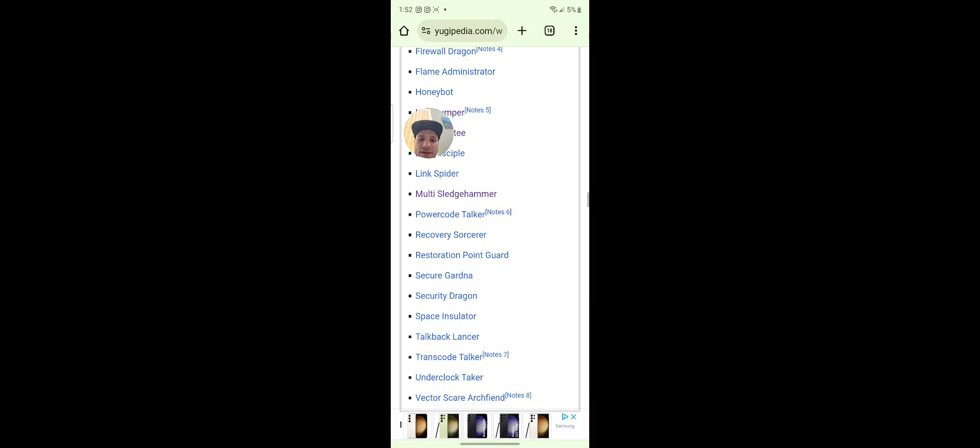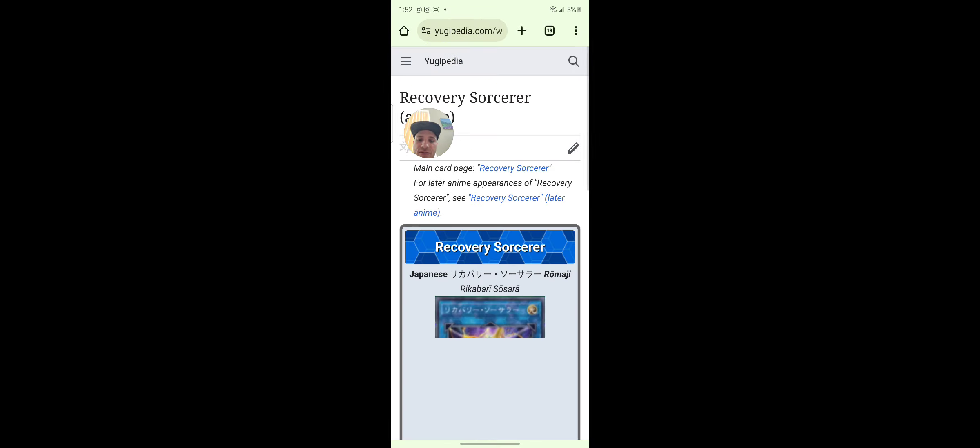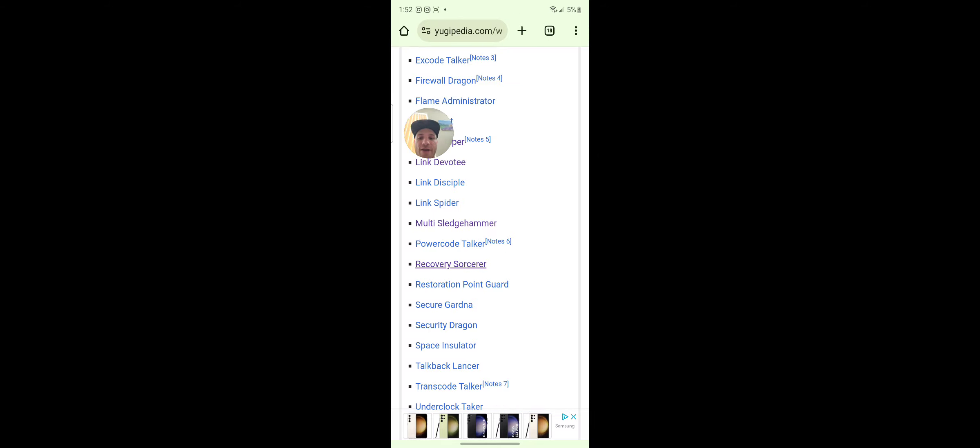Security Dragon — Security Dragon Restoration Point. Link Spider, Power Code Talker, Recovery Sorcerer — what's this? I don't think this is a real card. Once while face-up on the field, if a Cyberse link monster co-linked to the same type is destroyed or sent to the graveyard (quick effect), you can target one of those link monsters and special summon it, but negate its effects and destroy it during the end phase. Not bad.